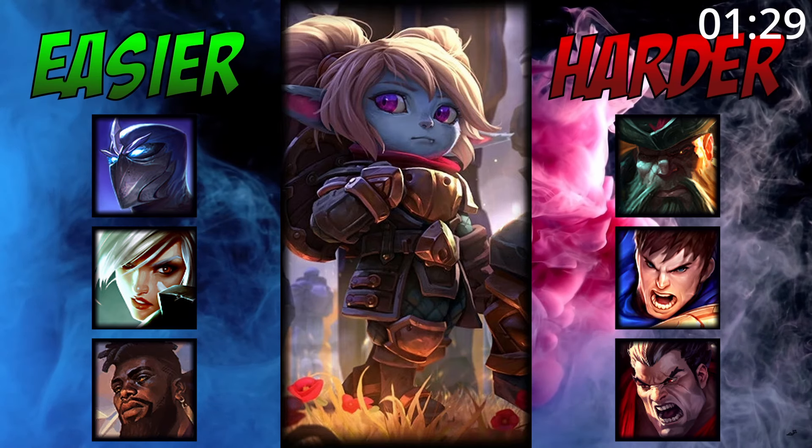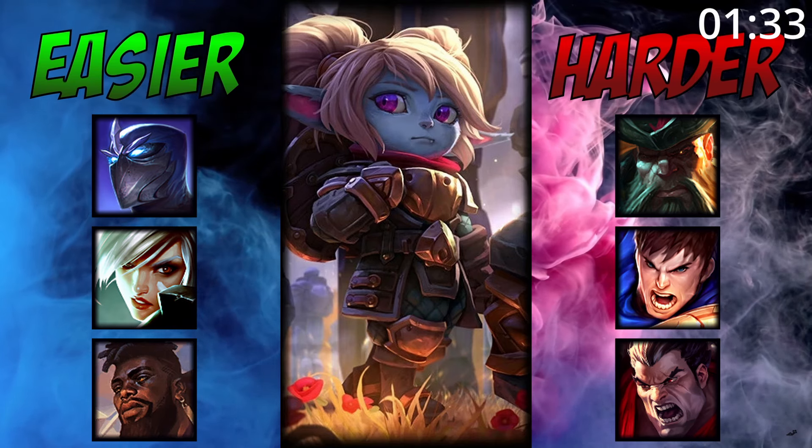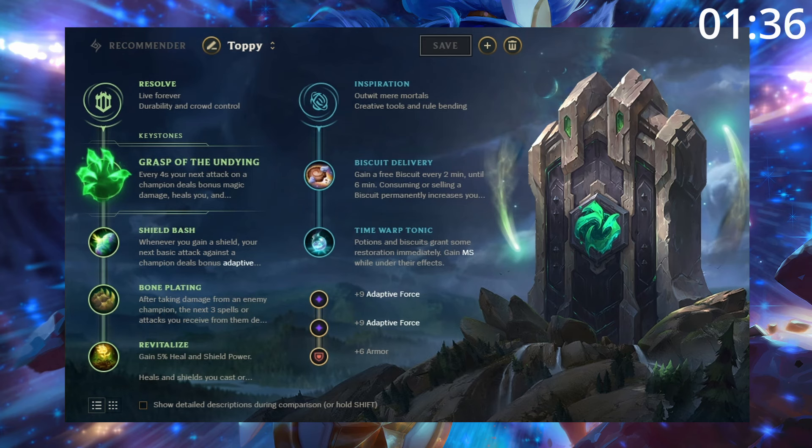For match-ups, Poppy does great into champions who rely on dashes for their engage. However, she can struggle against fighters that don't rely on dashes and can out-trade her. For runes, take this — with her passive, she procs Grasp incredibly easily.